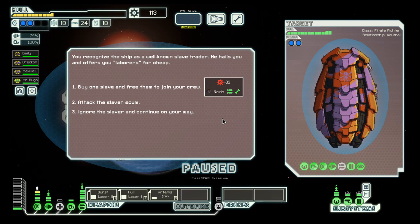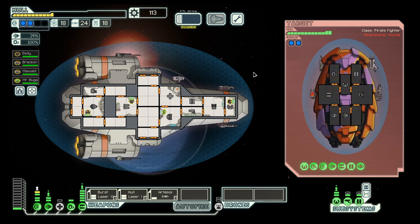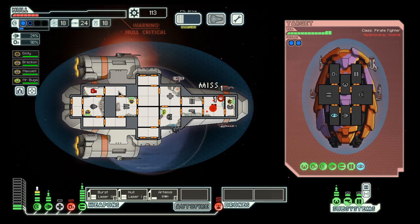Slavers. We can buy one — no, we don't buy one, maybe if we kill them enough they will give one up. And they have cloaking, which is bad because during cloaking our weapons do not load.